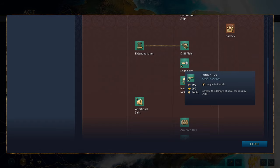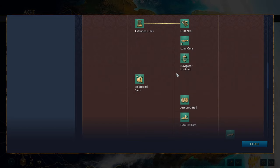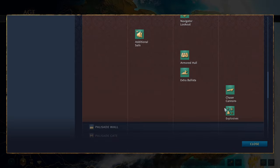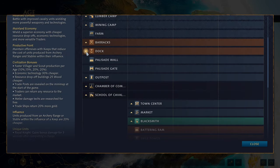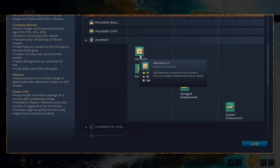Technology-wise you get your standard fishing upgrades. The French also have unique technologies: Long Guns, which increases the damage of naval cannons by 10%. You get navigator, lookout, additional sails, armored hull, extra ballista, chaser cannons and explosives, as with other civilizations. You also get your normal palisade wall, gate and outpost. The outpost has standard upgrades — a choice of arrow slits, springald emplacement or cannon emplacement — and the option to fortify the outpost into a stone tower.